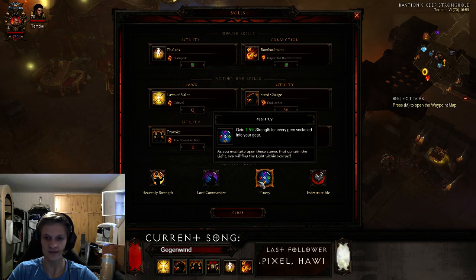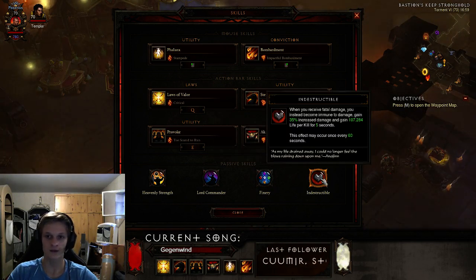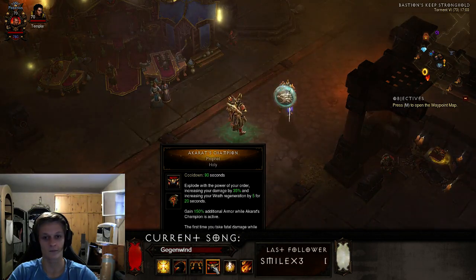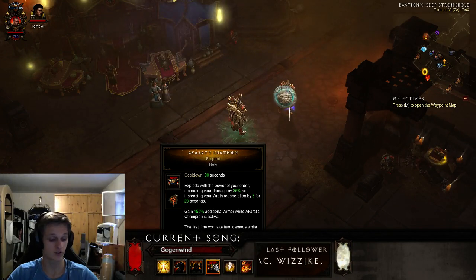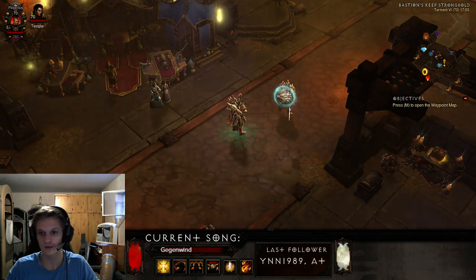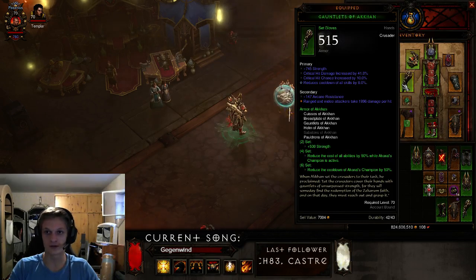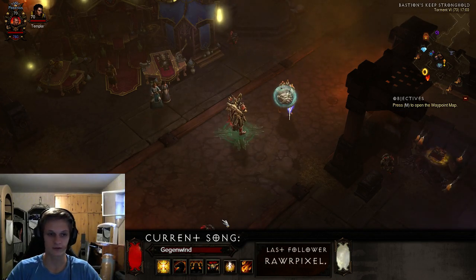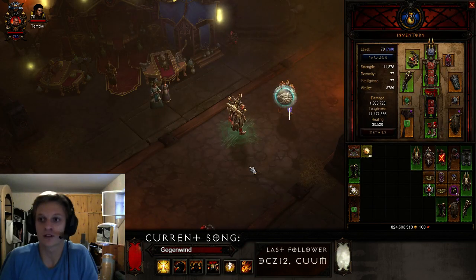The final passive, Finery, is the second most OP passive in the game — you gain 1.5% strength for every gem socketed in your gear. With nearly 10 sockets total including jewelry, you're increasing your strength by roughly 15%, which is incredible. I also use Indestructible, which lets you survive lethal hits. Combined with Akarat's Champion, you effectively have a second life every 20 seconds.